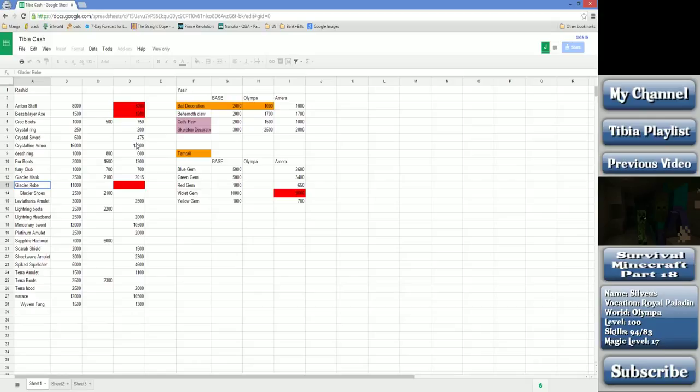I'm not 100% certain what the reason for that is - I don't know if it's because Amera is non-PVP or just has a lower player base. My sample size for research is only Olympia and Amera. If anybody wants to double check on Silvera, Calmera, Mortera, or something like that, feel free. I'm interested in what anybody has to say on that topic.